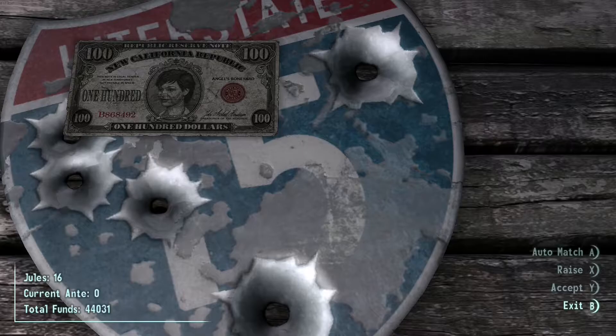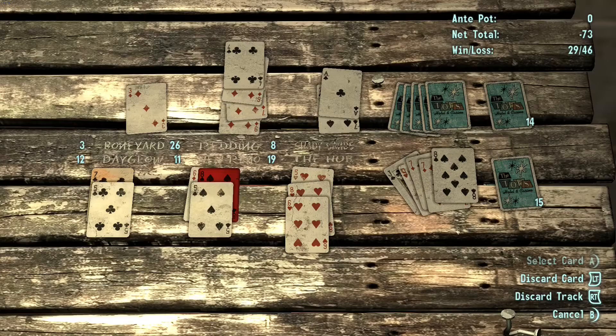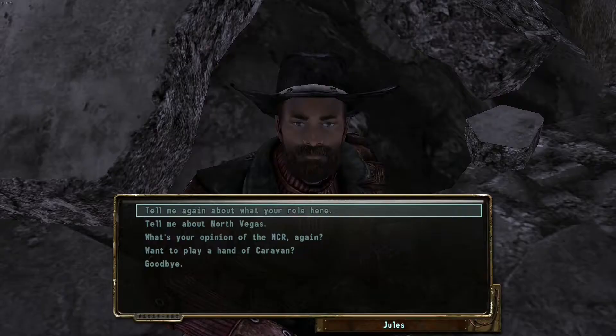Caravan is a card game and you use the various cards you find from scavenging or from merchants to play. Each of the three rows represent a caravan for sale. For example, this one is a caravan headed to Shady Sands and this is a caravan headed to Dayglo. The central idea of the game is to sell three caravans before your opponent. A caravan is sold when its number value goes above 20, because that's when the caravan isn't considered to be too light. But if the number value goes higher than 26, then the caravan becomes overburdened and cannot be sold. It's up to the player to use the cards they have to get their caravan sold before their opponents.